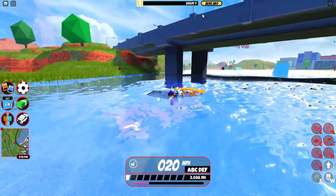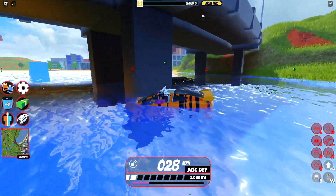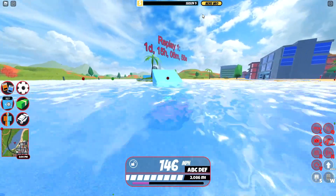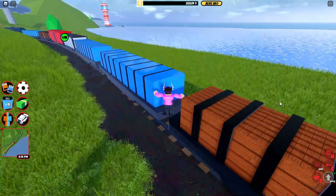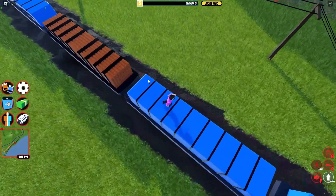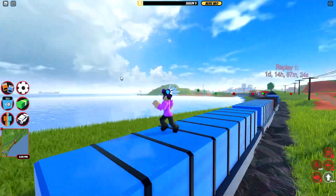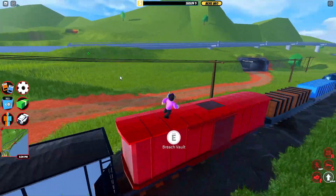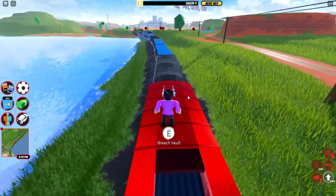First up, we have the trains. You might be thinking: why are these one of the worst? It's pretty easy to explain — I'll wait until it spawns in and show you. Okay, the train is here. What I recommend doing to get on first is getting on the wood or the blue carts. They're both the same and are probably the best carts for getting on. Once you're on, you want to go to the red carts, open the door, and breach the vault quickly.